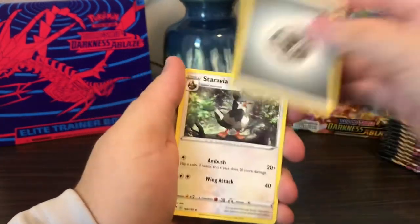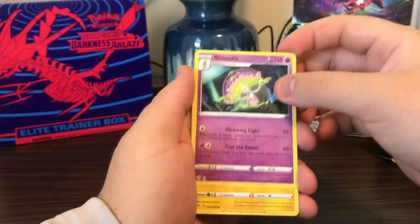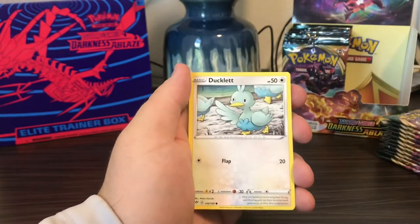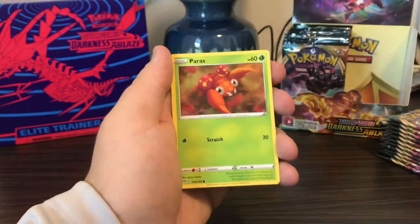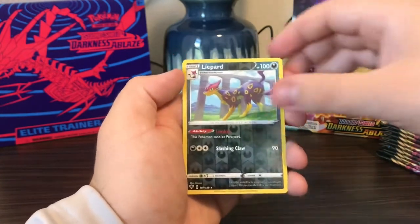Steel Energy, Staravia, Shiinotic, Flaaffy, Clink, Ducklett, Mareep, Paris, Gothita, Liepard, and Beartic is the rare.